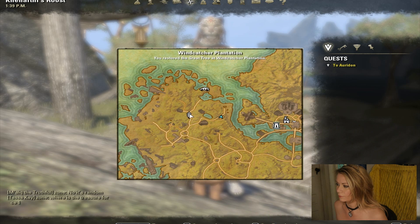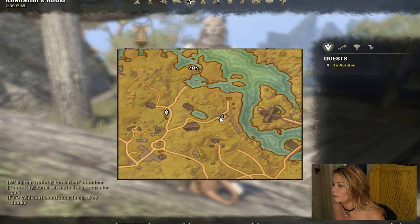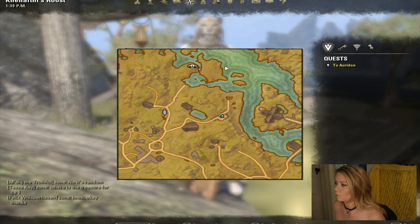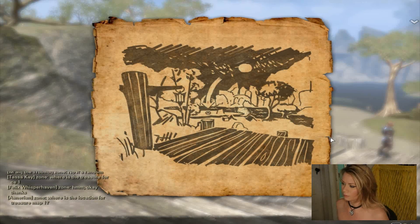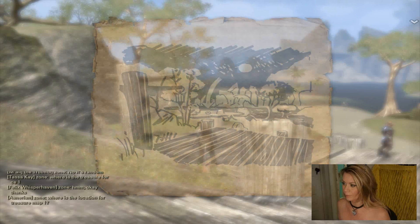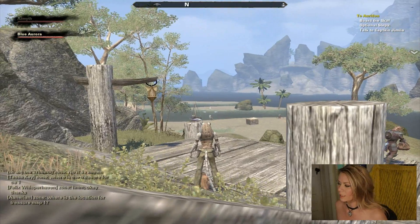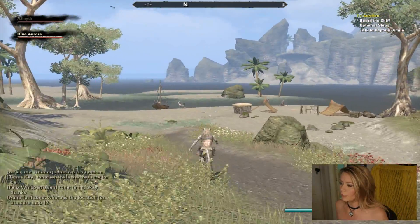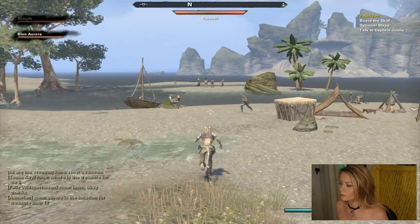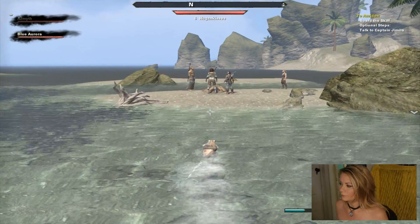It is actually right outside of Mistral. After you've come out of the Windcatcher Plantation and you've taken this road over here, it is right at the end of this road on one of these islands over here. Here's our treasure map and here is the view that they're actually talking about — you can see people already hunting for it.